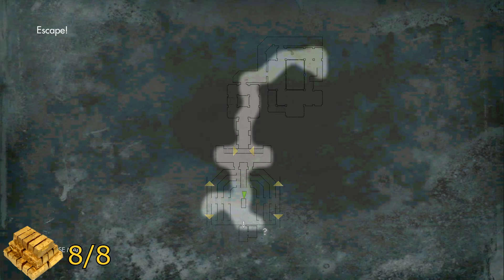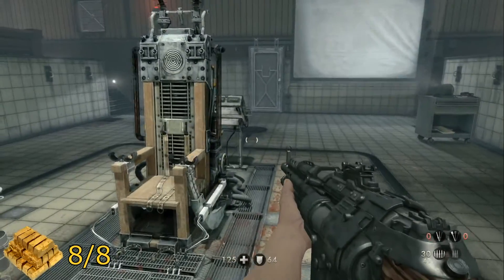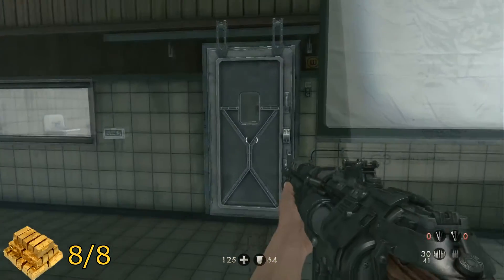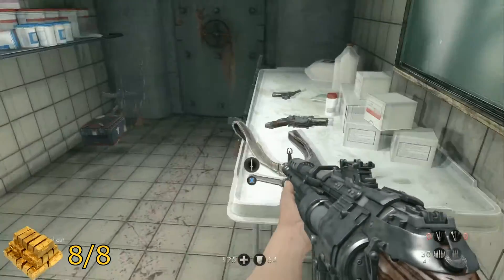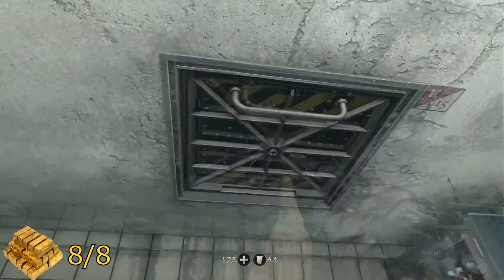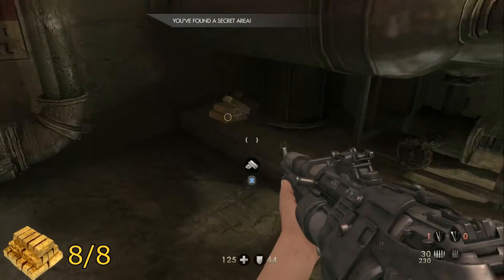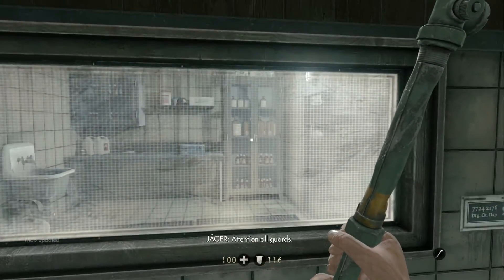For the final collectible and gold bar in this level, once you've made it to this point on the map — you will definitely know once you've been here, there's a very spoilery cutscene — once you finish clearing out all the enemies, this door will unlock for you. Go in here — it has a bunch of weapons for a very important reason — but come in here and you will find something you can open. Underneath the pipes is your final gold bar for this level.